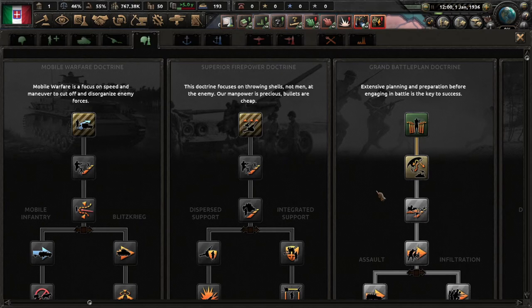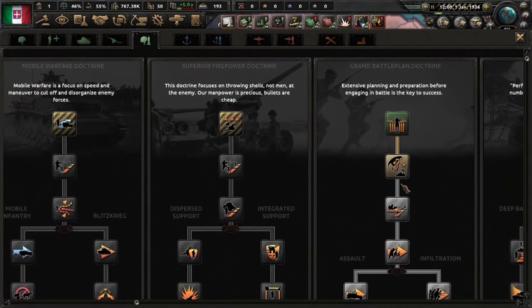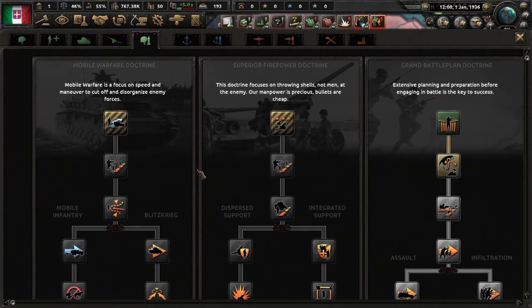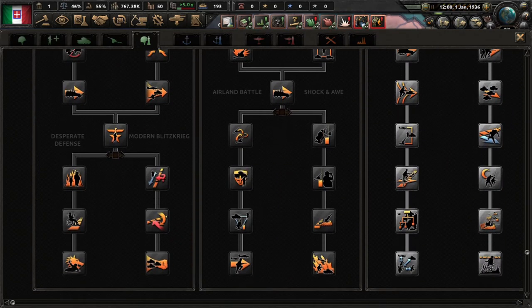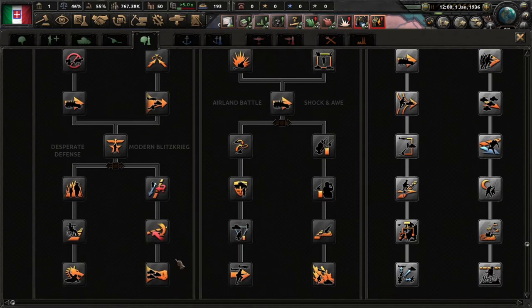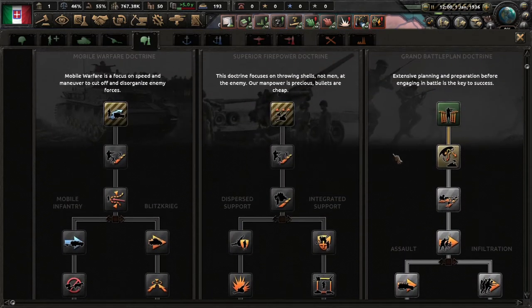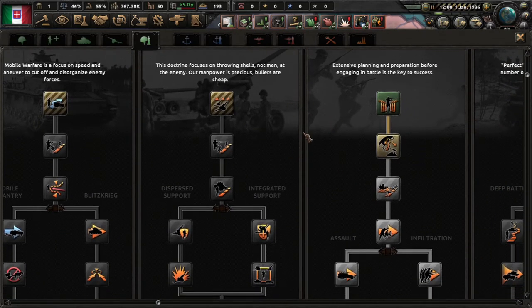There are four doctrine paths. Mobile warfare is all about your tanks — this is the doctrine Germany used in real-life World War II, with a heavy focus on tanks and mobility to outmaneuver and disorganize the enemy. Superior firepower is quality over quantity, where you have the best units possible that can mow down wave after wave of enemies — roughly equivalent to the United States during World War II.